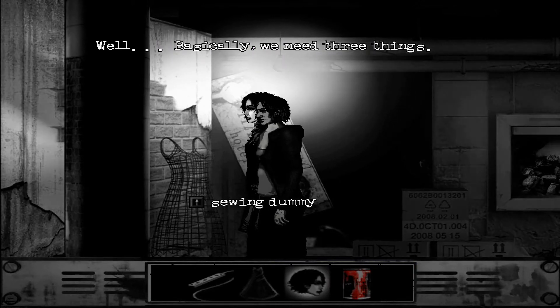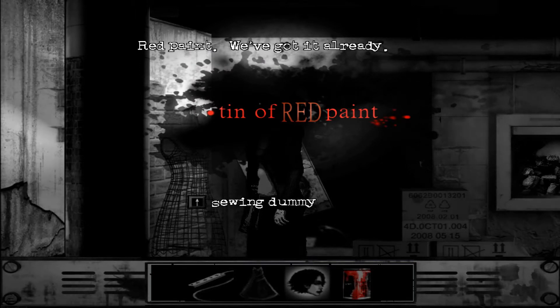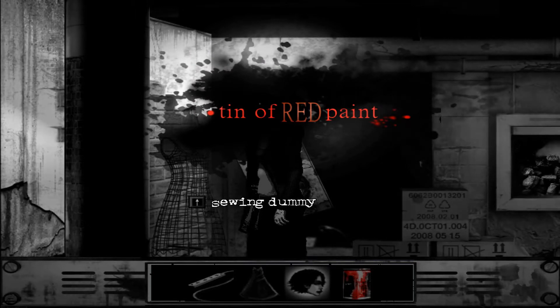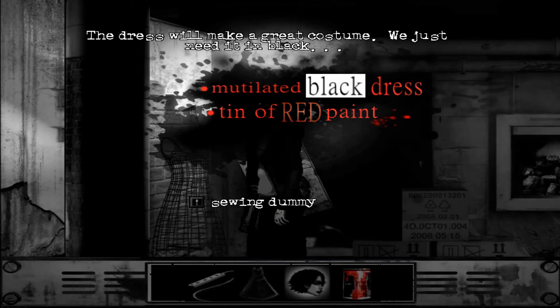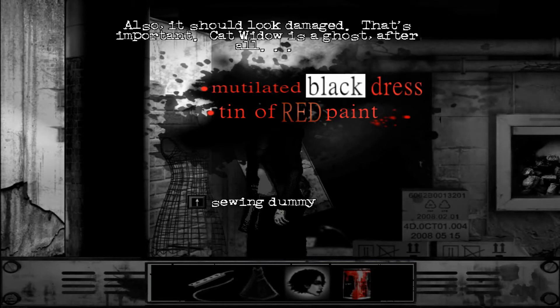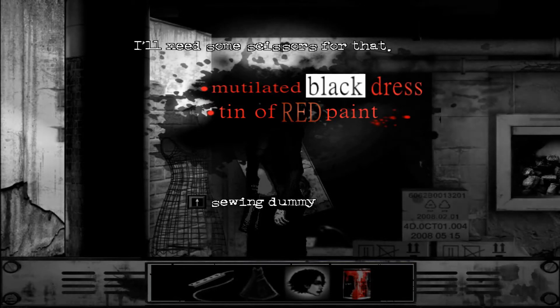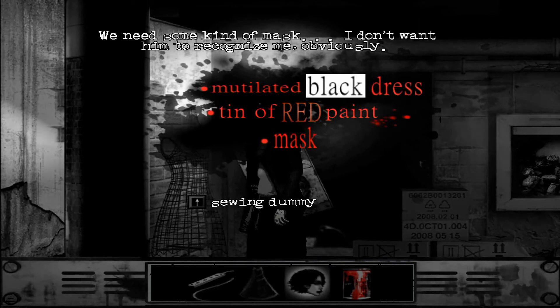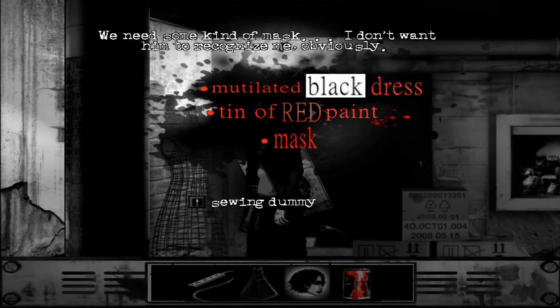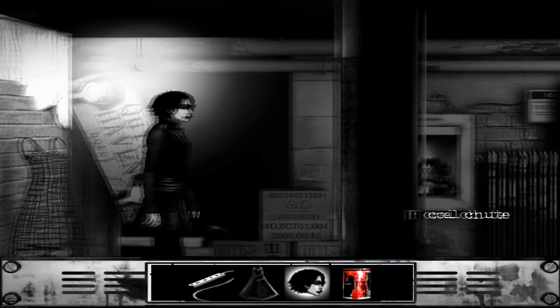We need a mask. A tin of red paint — red paint — we've got it already. Black dress. The dress will make a great costume, we just need it in black. Also, it should look damaged — that's important. Cat Widow is a ghost, after all. I'll need some scissors for that. We need some kind of mask. I don't want him to recognize me, obviously. What we need to do is go back through the other rooms.